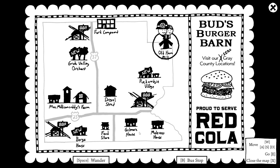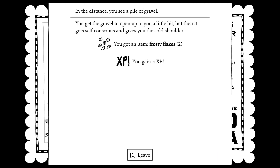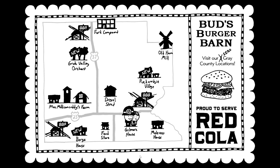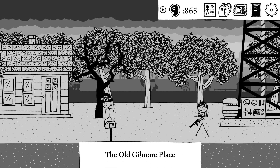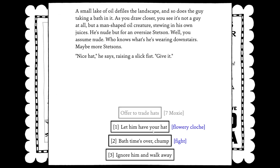Real quick, I'm gonna take a stop back at the Gilmore house because I think there's somewhere in this area there's a bathtub that I can fish from. This isn't where I need to be. At the Molross place. A snake lake — a small lake of oil defines the landscape. So does this guy taking a bath... he's not a guy at all. The man-shaped oil creature stewing in his own juices. He's nude but for an oversized Stetson.